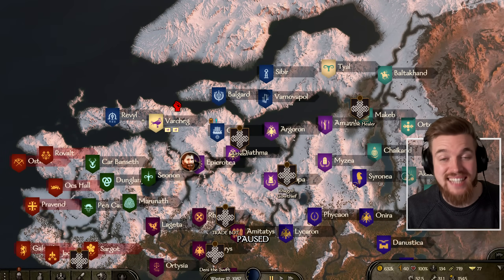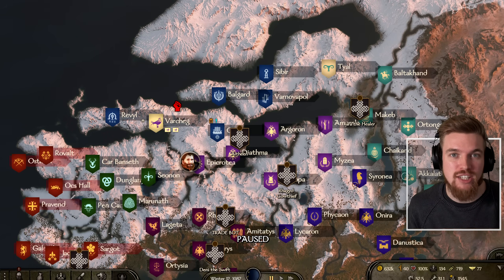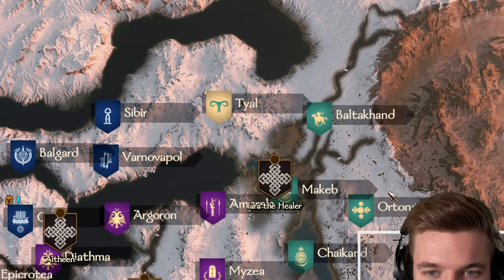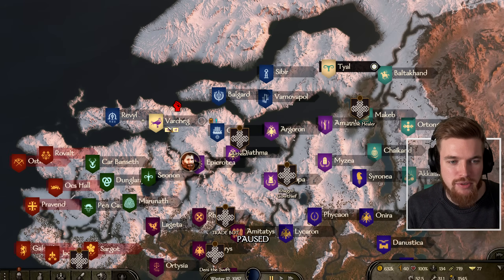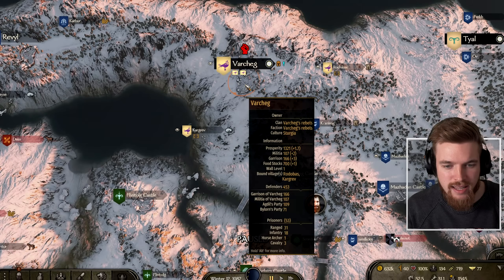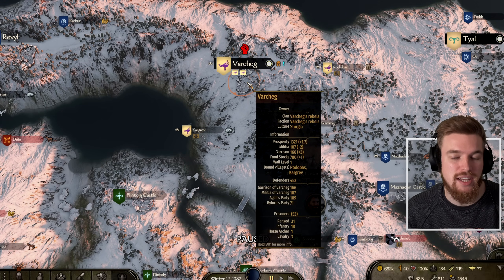It's actually possible to take a town that's rebelled against its owners. The best part is that it doesn't count as you attacking another faction, so you don't need to go to war with anyone - you can remain completely independent and just have your own town and make loads of money from it. There's a chance that after, for example, the Khuzaits have taken Tyal, Tyal then rebels and creates its own faction. Currently Varcheg has also rebelled and it has 453 defenders, which is too many at my current clan rank.